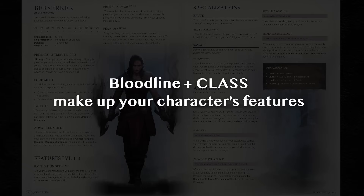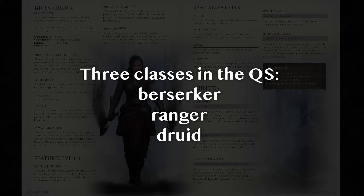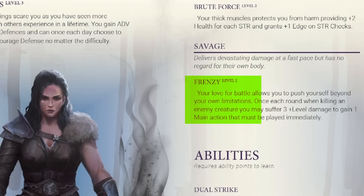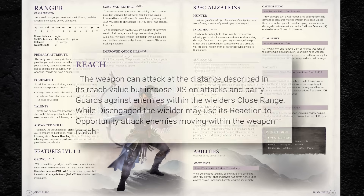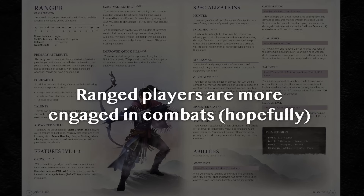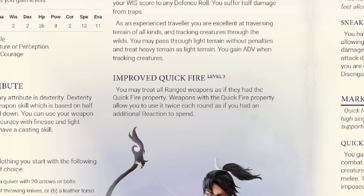Bloodlines are really only half of your PC's build, the other half being their class. The quick start details three sample classes that will be pretty familiar to 5e players: a berserker, a ranger, and a druid. The berserker's abilities are all about brute strength attacks — at level 2 specialization Frenzy, you can buy an extra action after killing an enemy by taking out a chunk of damage yourself. The ranger's abilities emphasize attacks from afar, with a subtle and clever innovation: ranged attacks can be used as a reaction to fire at moving enemies within range, meaning players with ranged characters won't just check out when it's not their turn. Rangers at level 3 get the improved quickfire feature, allowing two such reaction attacks.